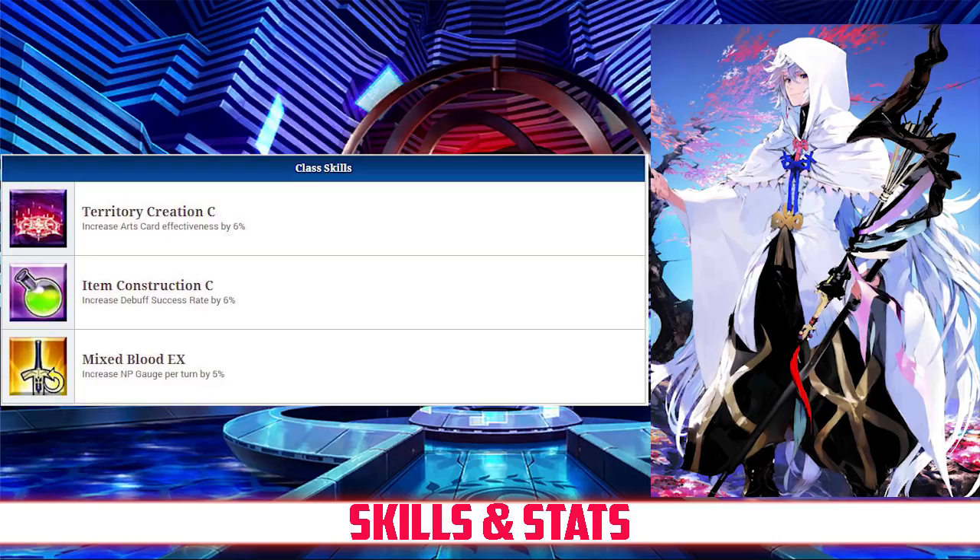As for his passives, Merlin has Territory Creation Rank C, which increases his debuff success rate by 6%, and Mixed Blood Rank EX, which increases his NP gauge by 5% per turn.